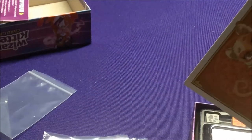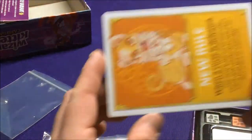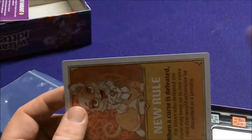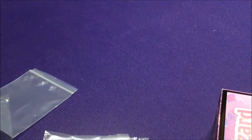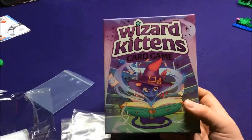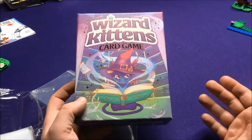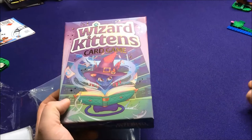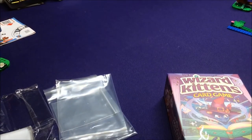You don't necessarily need to sleeve the character cards because you're not shuffling these a lot, but if you're going to sleeve them, the only thing I can think of is using five-by-seven photo sleeves where you slide them in and cut a piece off — it works, it's not the best solution. Everybody, thank you for watching — that was Wizard Kittens. I know I didn't do a super great job explaining the game, but it seems fairly simple to understand. You have curses out, you play cards in your circle, and you have to use them to defeat the curses before you draw a bad kitty. Catch you guys later — bye!